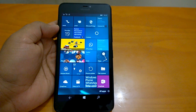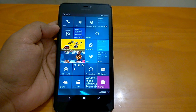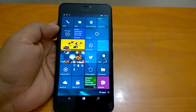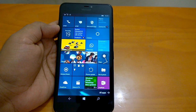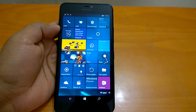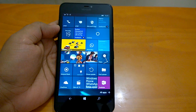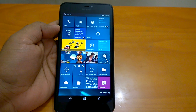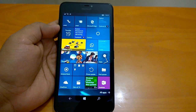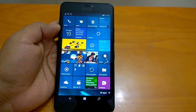Hi everyone, welcome to the hands-on video impressions of build 14342.1003. Build 14342.1003 is the latest build that Microsoft has pushed to insiders in the fast ring. It's a kind of patched-up version of build 14342.1001 that Microsoft pushed to Windows insiders just before this.